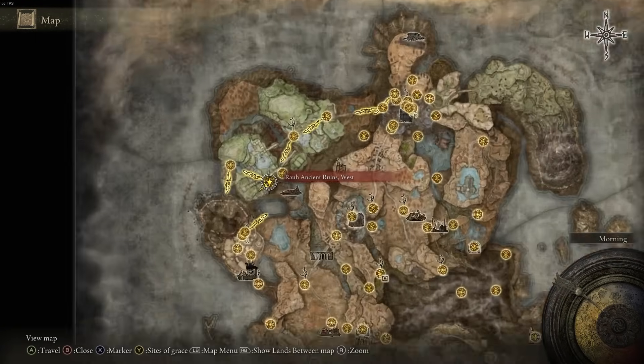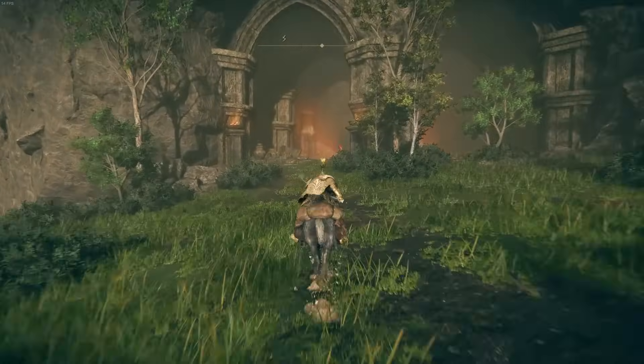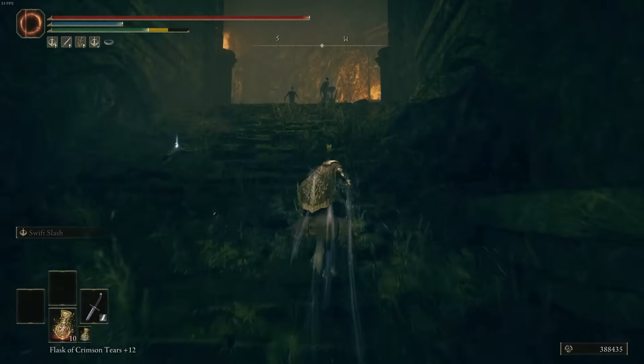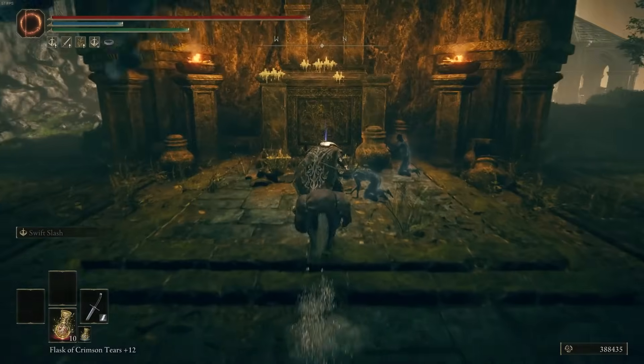Progressing further, get to the west version of that site of grace at this location. When you make your way here, the item will be along the pathway as you head southwest — go up the stairs and you should find it in front of the altar.